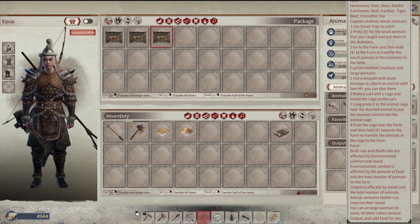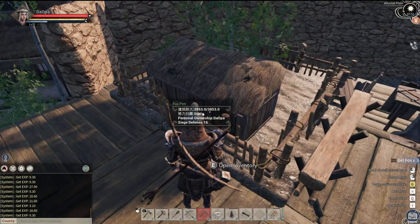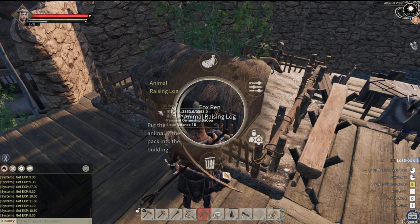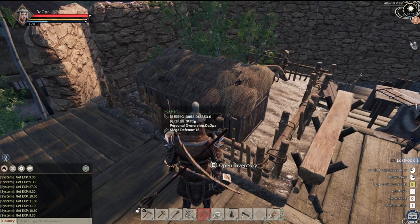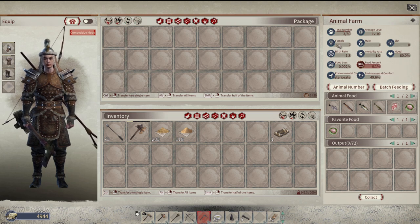Let's look at this again. Press E for the small animals that you caught and put them in the inventory. All right, that's when the trap gets them — that's what we already did. Go to the farm and then hold E to transfer the small animals to the inventory. Maybe I've got to do this not like this but on the outside. All right. Put the animal. There you go, that's how you do it. Put the animal pack in the building, and then you can select the one there. So I don't have it in my inventory anymore.